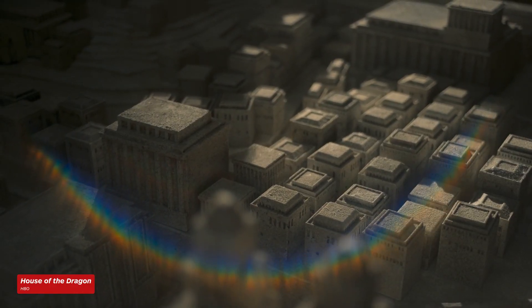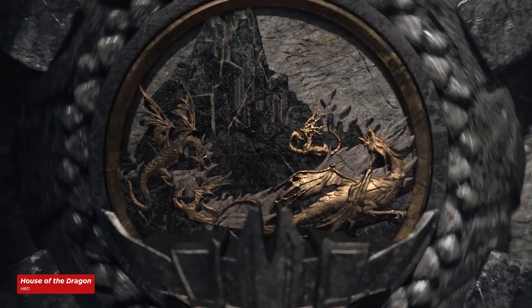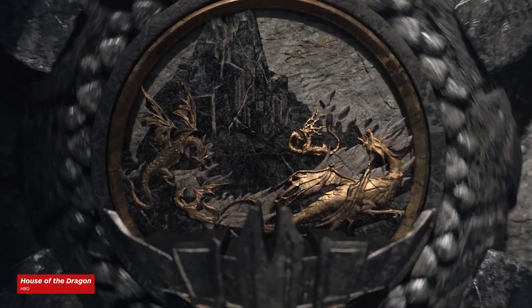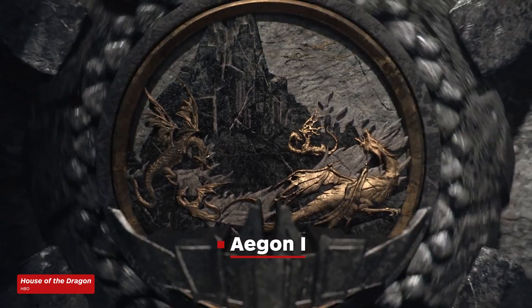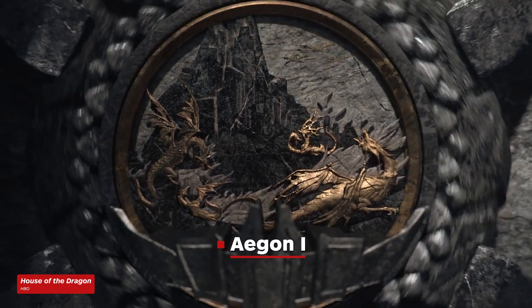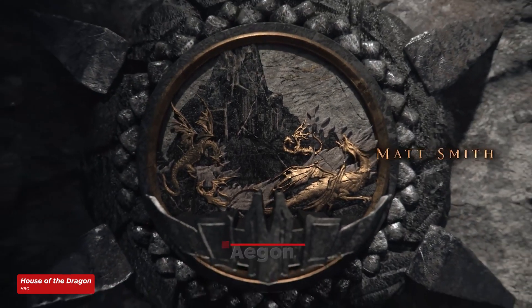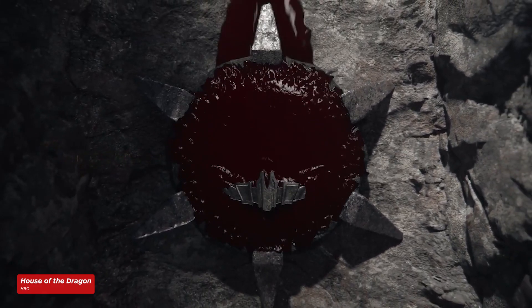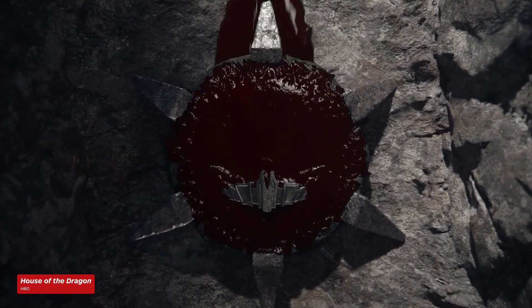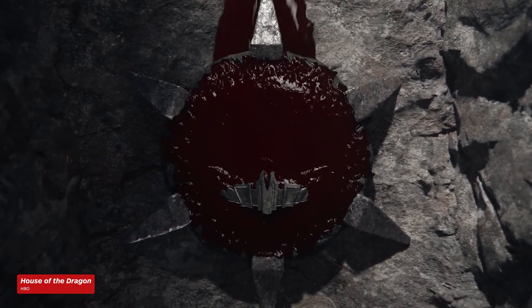We still don't know what really happened, but we can assume something akin to Pompeii and somehow involving dragons. There's the Targaryen rule over Westeros. This first crown sigil, rising as Valyria falls, symbolizes Aegon the Conqueror, who first united the Seven Kingdoms of Westeros some 300 years before Daenerys Targaryen. As a rule going forward, any sigil submerged in the blood is considered dead, and any sigil above the blood is a still living person.